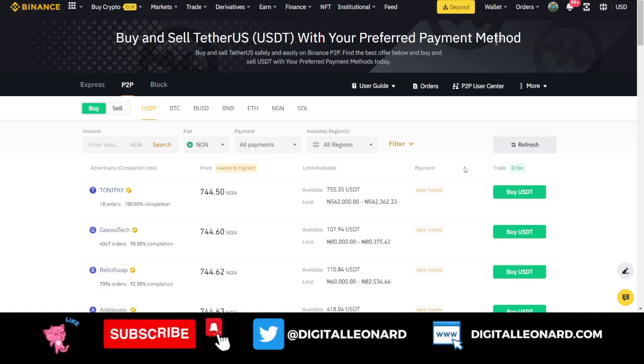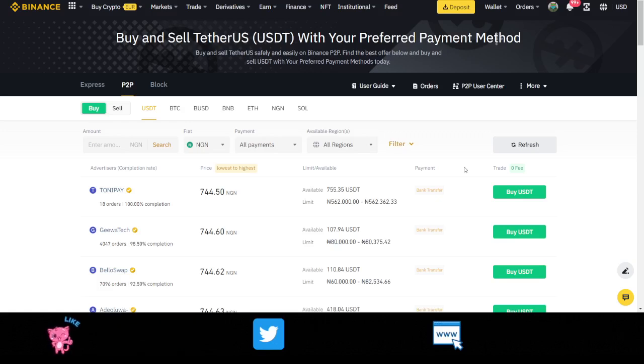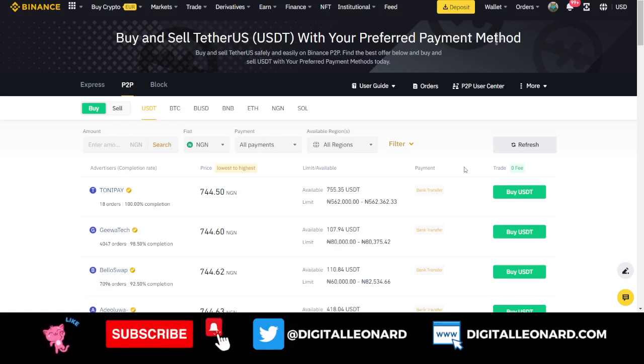Go ahead and try it out and spot all the arbitrage opportunities to make money for yourself. If you are stuck with anything, use the comment section or join my Telegram group — the link is in the video description. If you don't have a Binance account, use the link in the description to download the app and get access to the welcome bonuses. If you're new to the channel, subscribe and hit the notification bell to be the first notified when new videos are published.